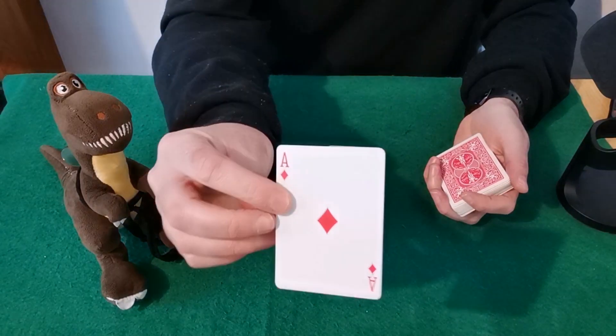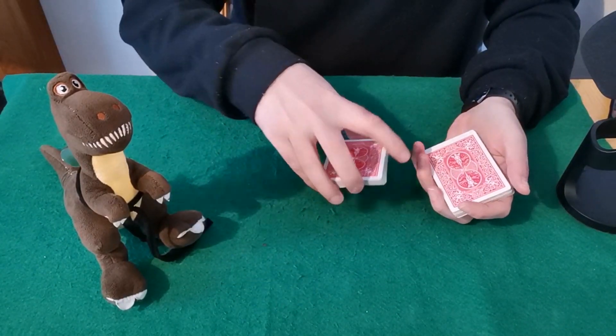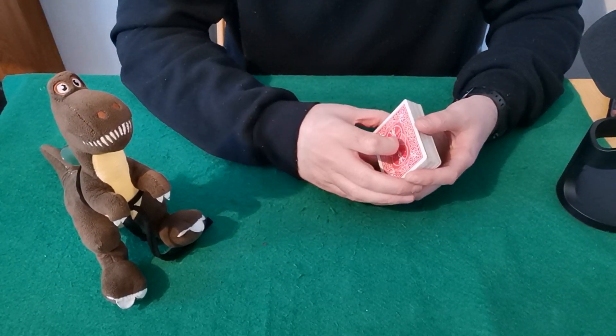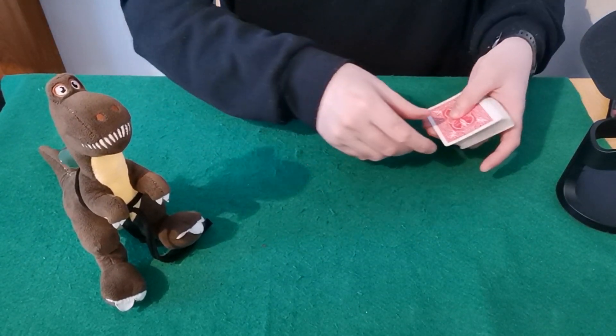For this purpose, show the spectator that card — that's their card. Put it back, then put the 21 other dealt cards back on top of their card. You've now successfully forced the 22nd card on them.